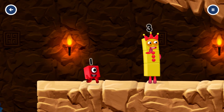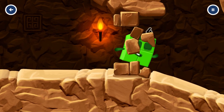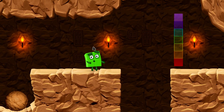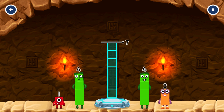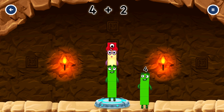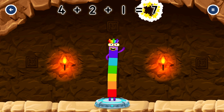I think 3 might need 1's help to get past that wall! Add number blocks to make 7. 4, 2, 1. Correct! 4 plus 2 plus 1 equals 7.